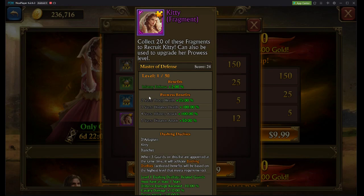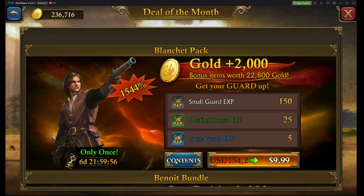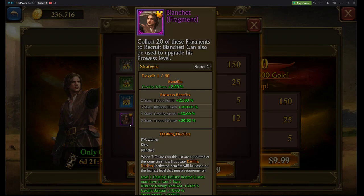Now the problem with Kitty is that the third star and the fourth star are absolutely useless. So my Kitty is only two stars. But to go to three, four, and five stars — it's probably worth it because it's so much cheaper now. And it's the same with Blanchett. Blanchett has great stats all around, and troop defense plus 30% is phenomenal. So I would highly recommend going up to 5 stars on Blanchett.